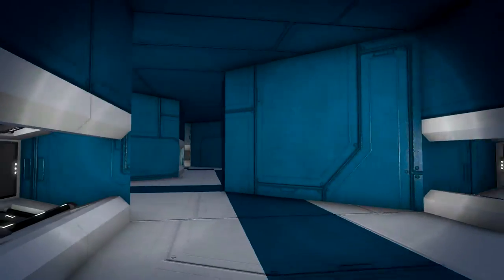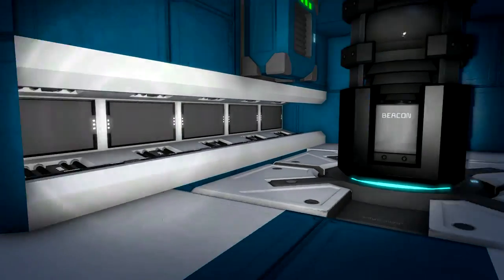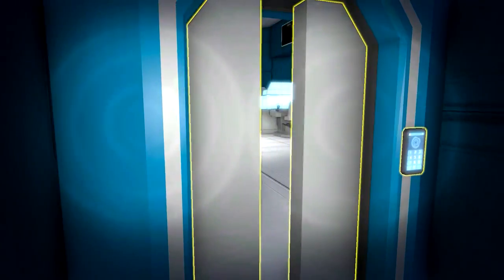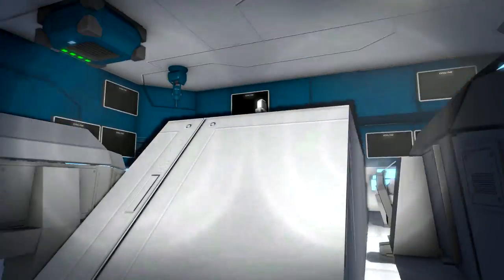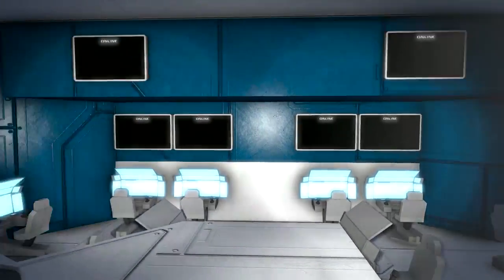Here in the middle we have a little bit of a beacon, and a jump drive down there. Here would be now the main bridge area with many many seats. Also one command chair here — a captain's chair.